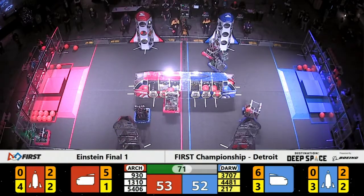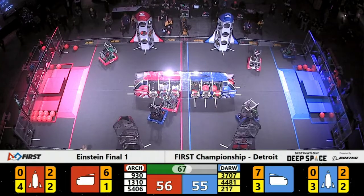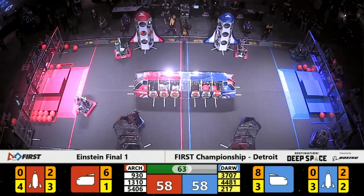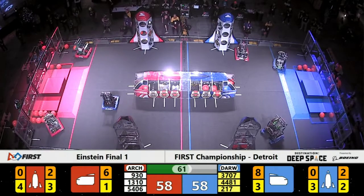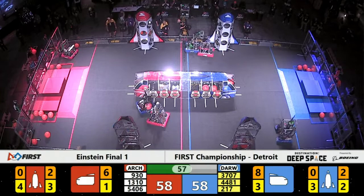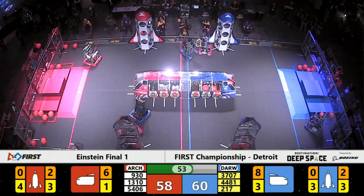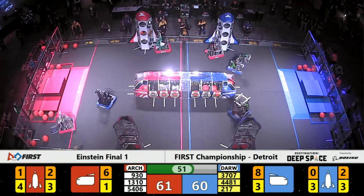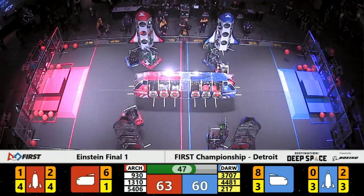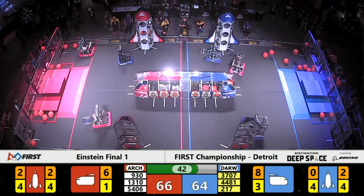More cargo coming in on the red side of the field. We also see Celtex working on hatch panels now. Maquanago Bears of the Red Alliance, they're collecting some cargo — typically a very strong hatch panel robot. They are going to drop cargo off into the lowest level of the Red Alliance rocket on the near side of the field. Each piece of cargo is worth three points. Maquanago now adding three more to that Red Alliance lead.